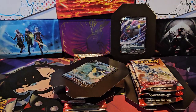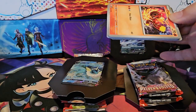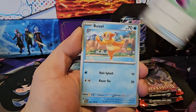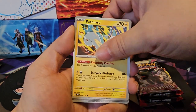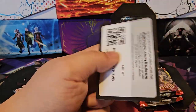Pack two: Charcadet, Capsakid, Potion, Flaaffy, Tatsugiri, Nest Ball, Pachirisu, Kirlia, Rare Candy, and Palpad. Code card.